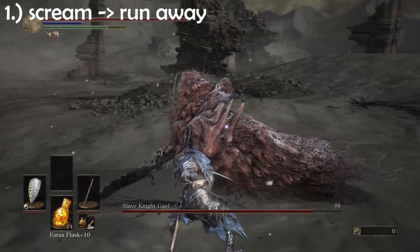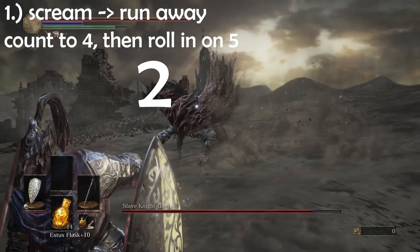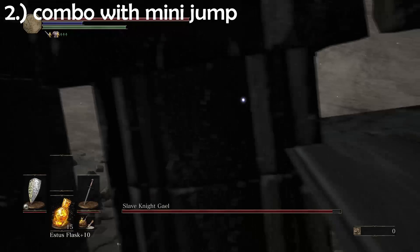Number one. When he starts screaming, this is the cue for you to immediately sprint backwards. If you react fast enough, you won't even have to roll — running will be enough. He always does a five-attack combo here. You want to count to four and then roll in on the last one. This last one is a bit delayed as he seems to float in the air and then plunge down. So try to memorize the timing. If you roll into him here, you can get a couple of hits on him.